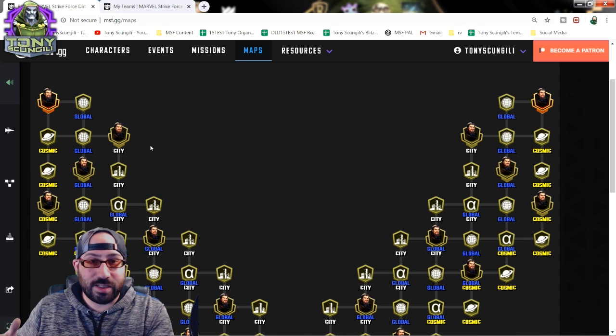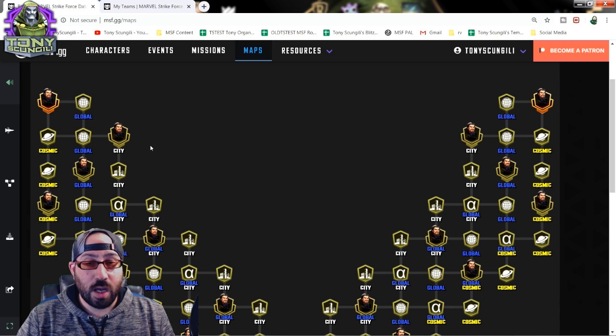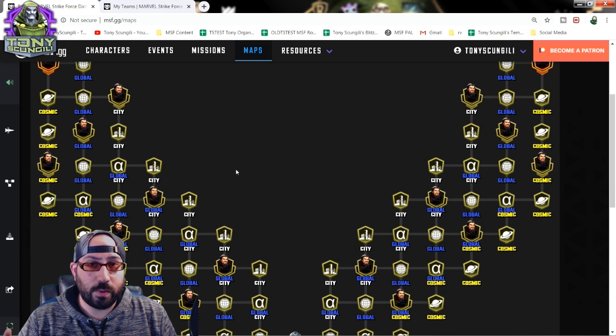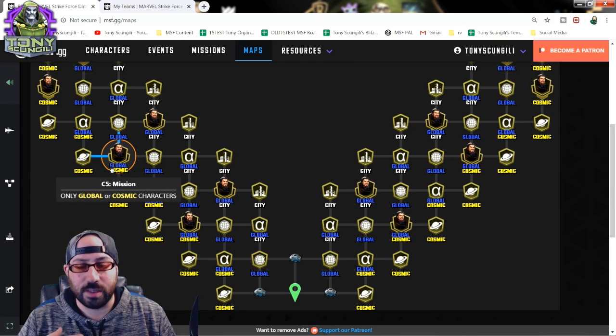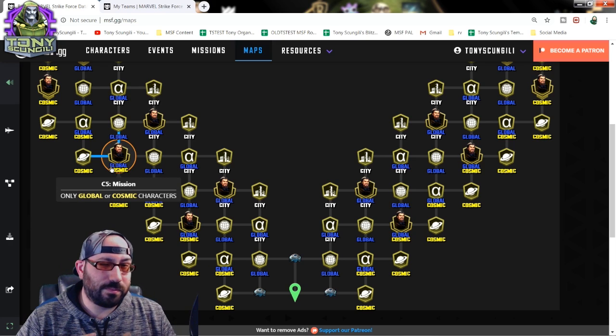We're going to have an idea at the end of this where players should be investing their materials. This way, you can cherry-pick the perfect 10, 15, or 20 characters to use to make sure your lane and any lanes in any other Greek raids will be handled. There are always characters like Black Bolt or Ultron that are the best, but if you don't have them, there are always more options, as you'll see when we start looking at the teams.